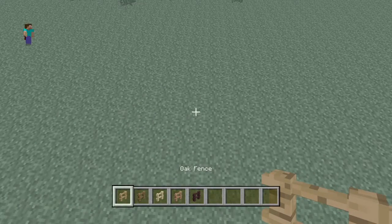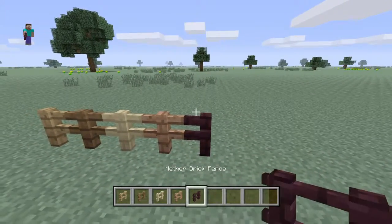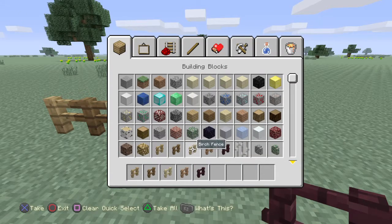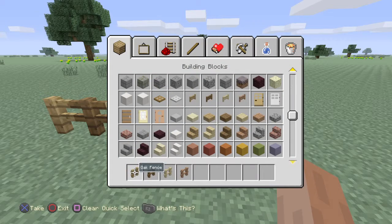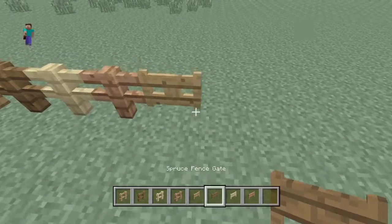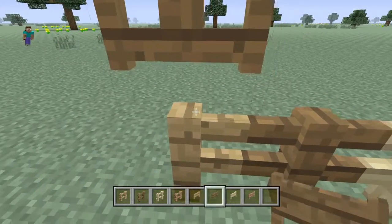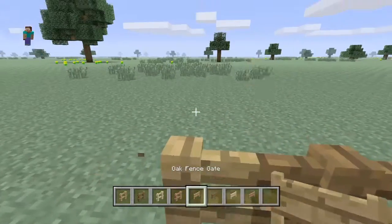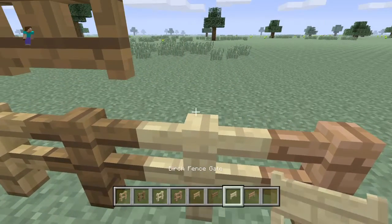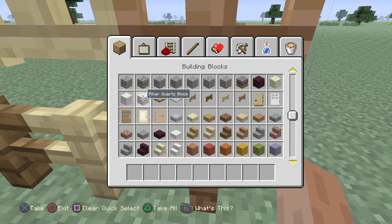As you can see straight away we have got new fence posts. Brick has always been one so that does not count as a fence in my book. Coming with fences we are obviously going to need the gates, so I am going to stick them on top with the right colour - birch wood, jungle.